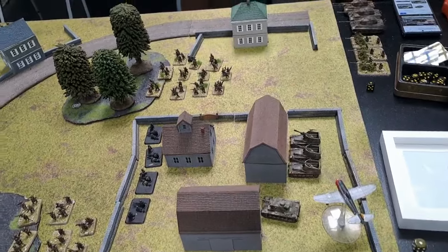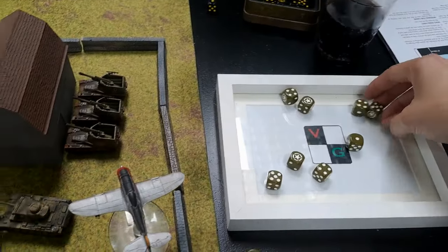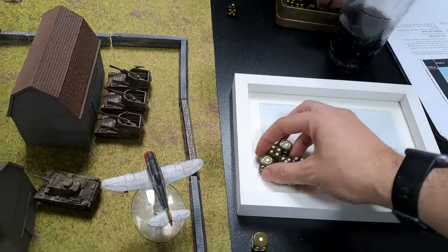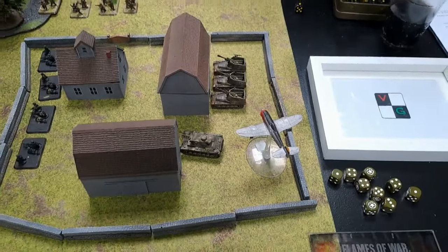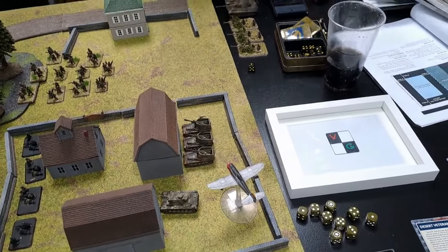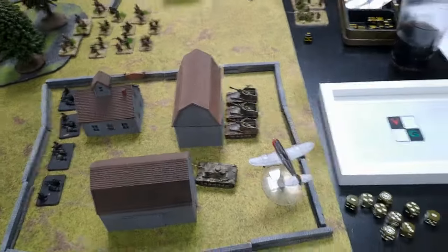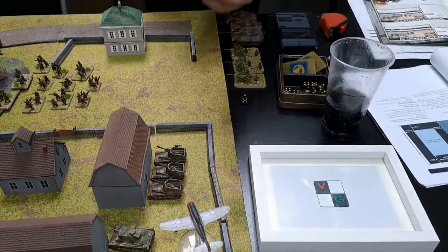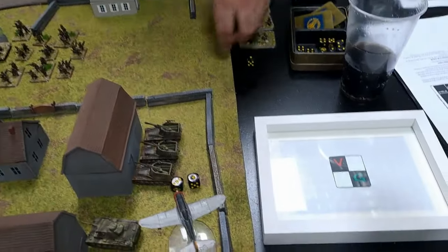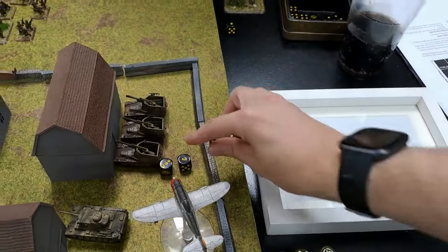We'll start off with the Thunderbolts firing their 50 cals — four shots each, so eight dice hitting on fours. I miss once, so two hits on one and two on another. Anti-tank five against side armour one. Two penetrations go through on the first, giving one bail and a chance to bail. Two penetrations on the second — bail again. And the other Tiger: both go through, two chances — kill one, kill one.